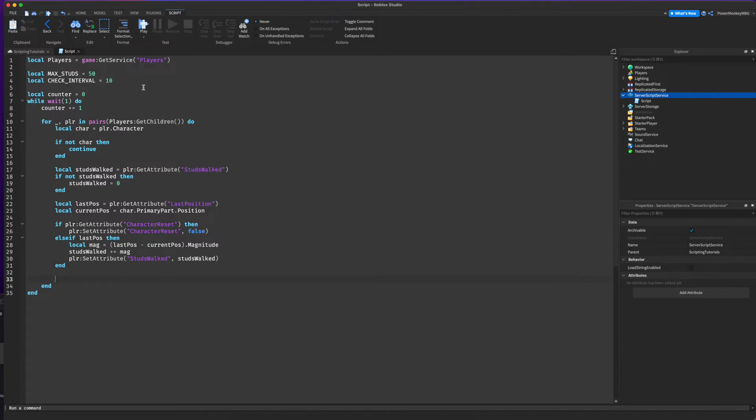Now we check at every interval — every 10 times the loop runs, which is every 10 seconds. So: if counter >= checkInterval then, let's print studsWalked so we can see the number in the output. Then: if studsWalked >= maxStuds then we kick the player — player:Kick('You have traveled too many studs. Very suspicious...').